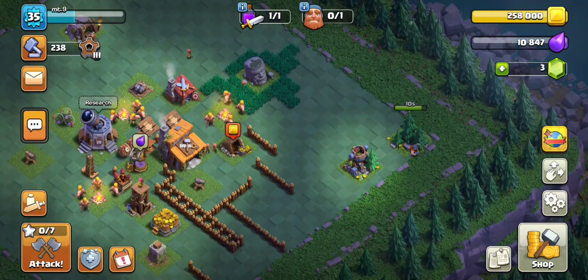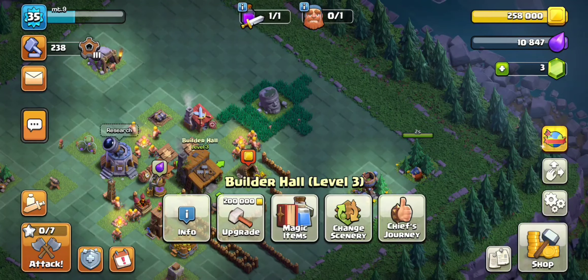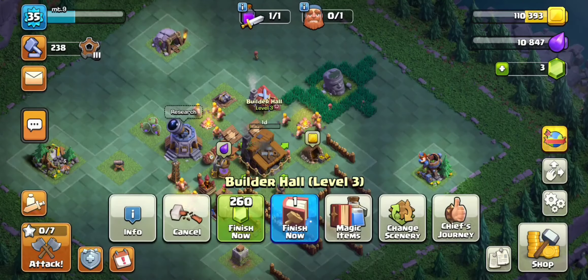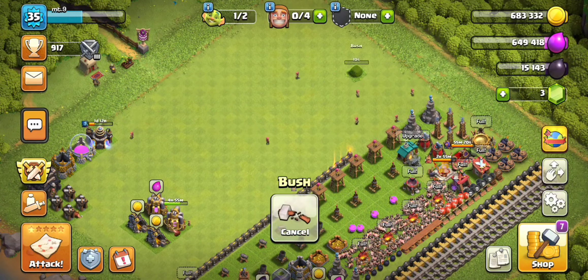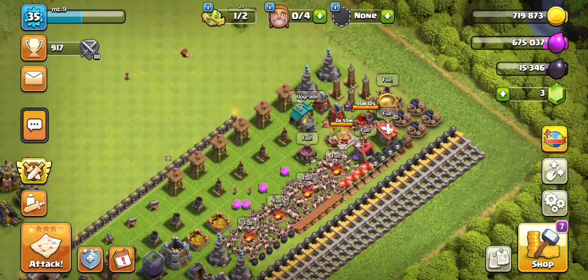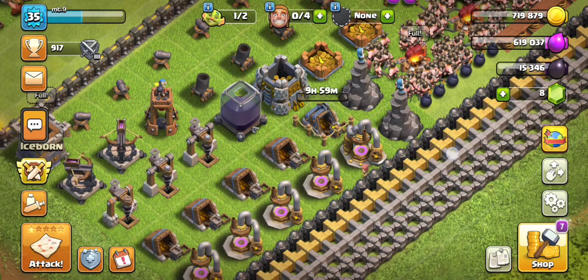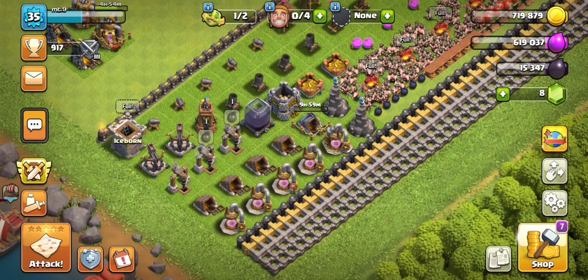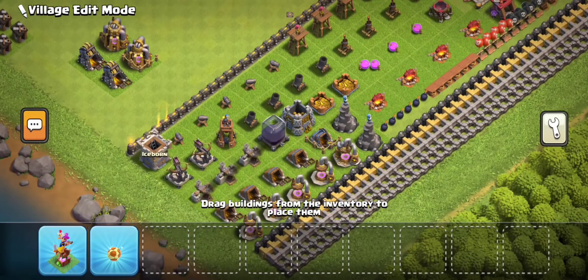I already built everything I need to build, so there's only one thing left to do. See, you didn't know that — you never expected me to upgrade the Builder Hall! But yeah, if you did, good job to you. We're also upgrading more gold mines and elixir collectors because we have no other choice, and yeah, that's pretty much it.